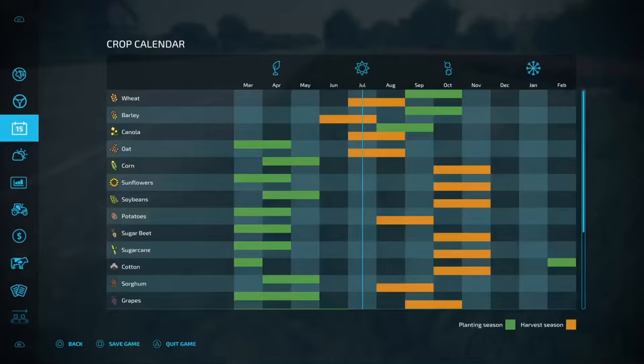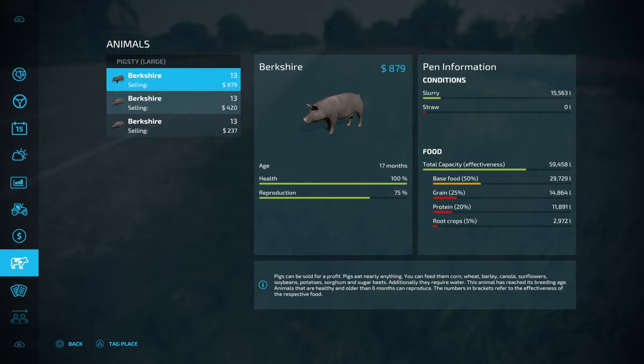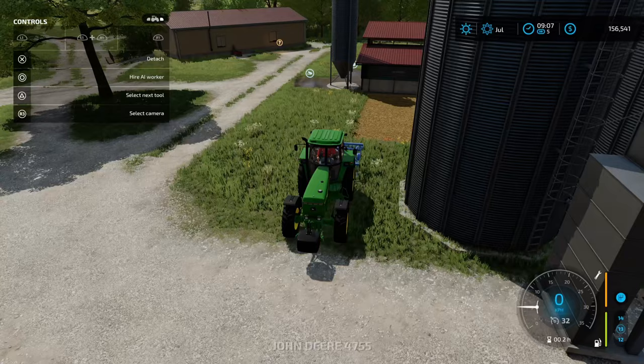The wheat and the canola are ready at the same time — just underneath that line, we're all sweet. Checking on the pigs: we'll get another batch of 13 hopefully next month. If you've got crop destruction turned off but a worker operating your machinery, they're not going to destroy the crop — which you can see happening right there.